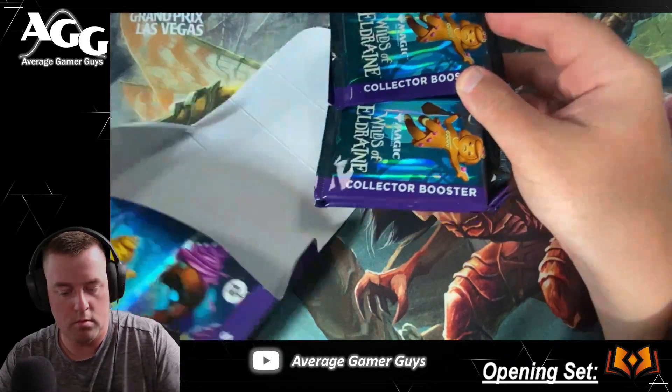There are definitely some good commons and uncommons in the foil slot that we could grab. I'll have to see what those are all going to be. Necropotence full art — wow, that is a good pull! That is so cool!